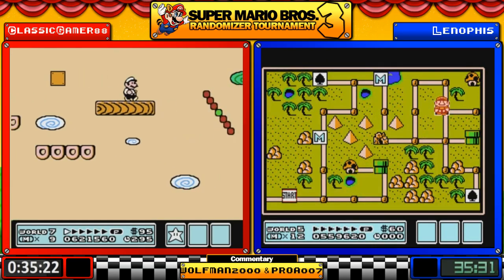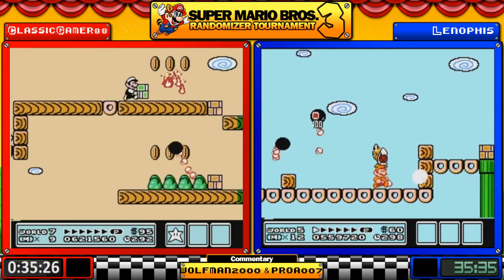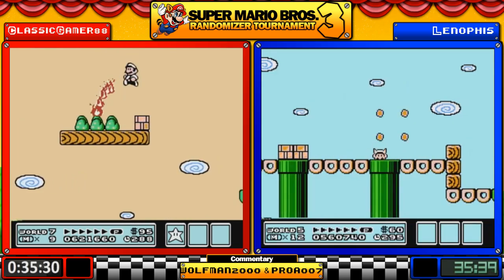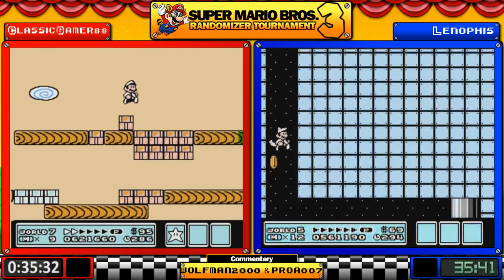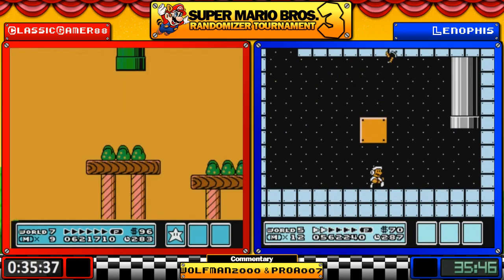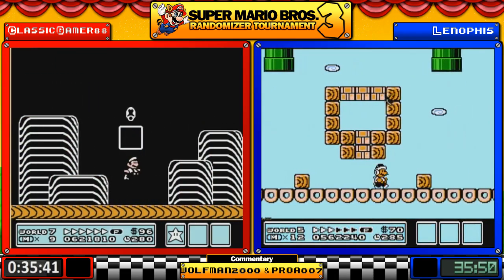3-5-2 is 3-6 — another auto-scroller turned off. Can be a little challenging, especially if you get enemies that try to trip you up while you're jumping. Not a particularly nice enemy set for this level.